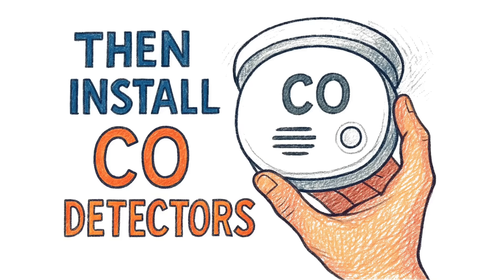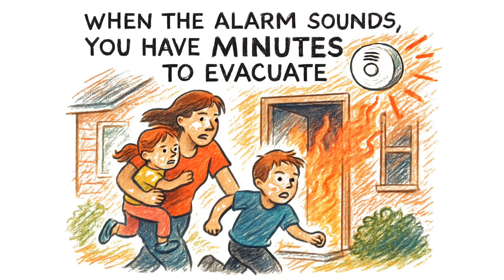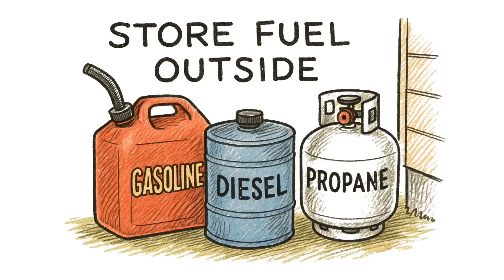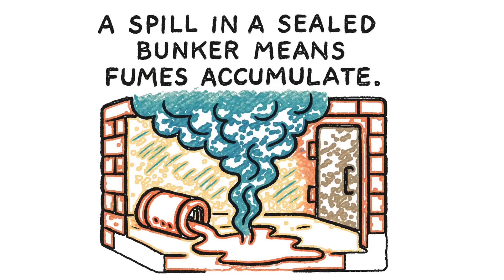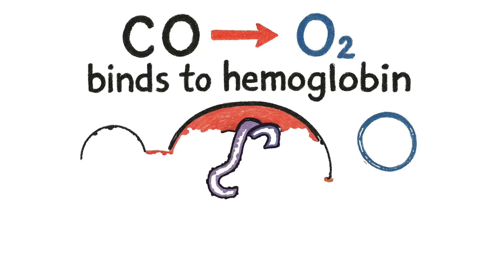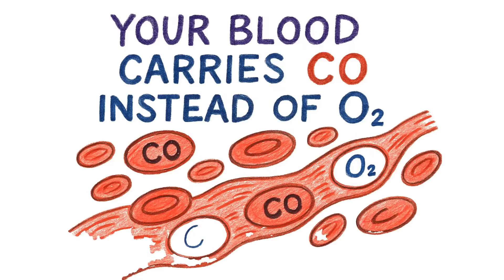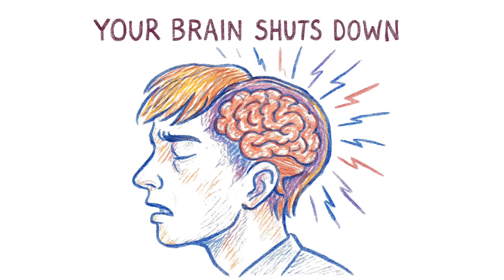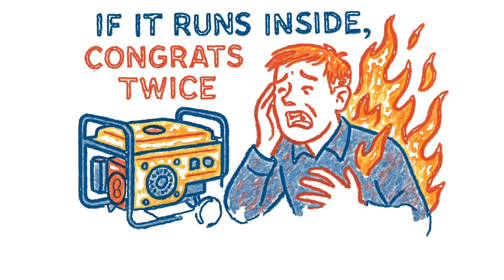Install CO detectors — multiple units, battery powered. Test them weekly. When the alarm sounds, you have minutes to evacuate. Not hours. Minutes. Finally, store fuel outside the living space. Diesel, gasoline, propane — all flammable, all toxic. A spill in a sealed bunker means fumes accumulate. One spark and you're not in a bunker anymore. You're in a bomb. Carbon monoxide binds to hemoglobin 200 times more effectively than oxygen. Your blood carries CO instead of O2. Your cells suffocate. Your brain shuts down. You don't feel pain. You just stop. If the generator runs outside, you survived combustion. If it runs inside, you're a cautionary tale.